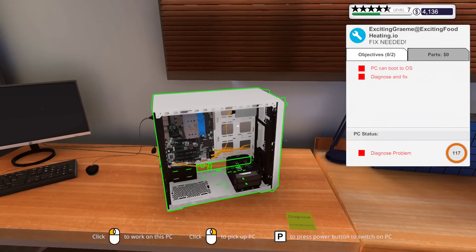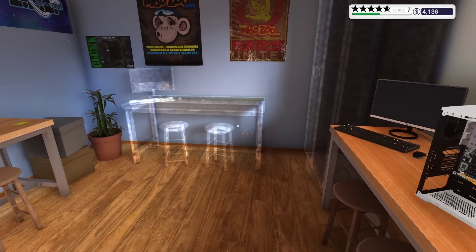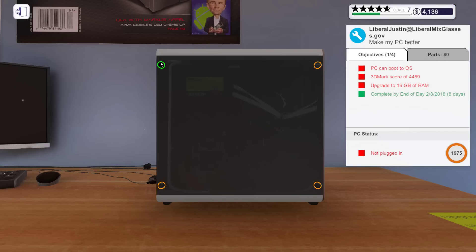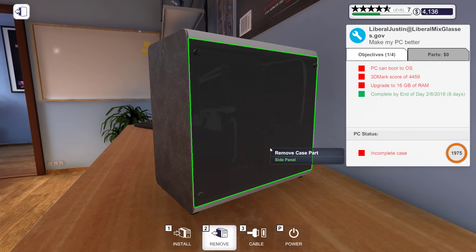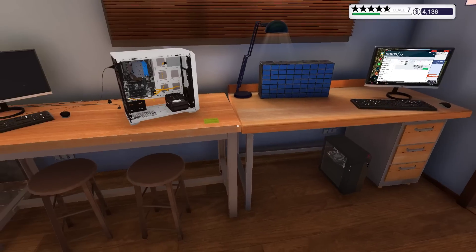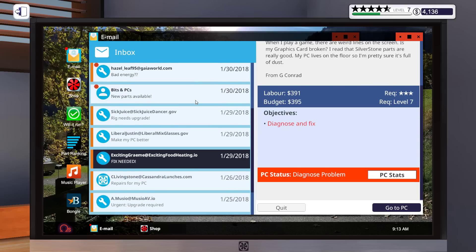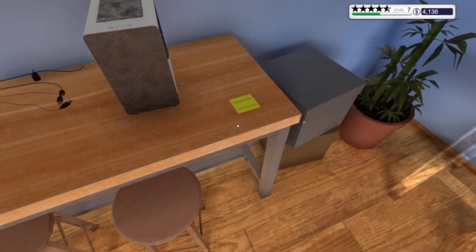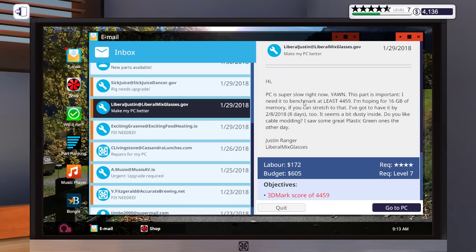That reminded me how big is this hard drive - two terabytes. I'm wanting to buy a Seagate 8TB for myself in real life for X-Plane because downloading ortho photos and satellite imagery is super space consuming. Now I totally understand the need for large hard drive space. Right now my external hard drive is 4GB but it should be fine - more is better. Okay, whose PC is this? Liberal Justin. How can I help you?